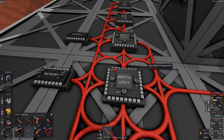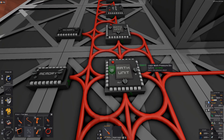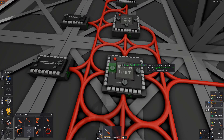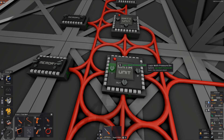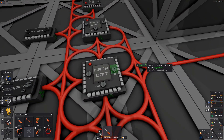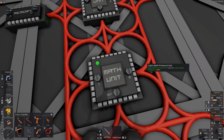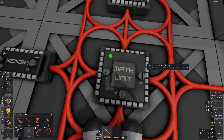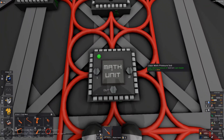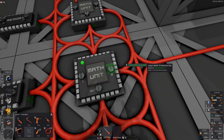The next one just goes from the previous one and then this memory chip. So the input on this one should be the previous one, which is logic math pressure sub, and then we want to divide by 100. So we find logic memory 100. This has now just taken this value and divided it by 100, giving us 10. The order is obviously kind of important — it has to be the math unit divided by 100, so pressure sub on input one and the memory on input two.